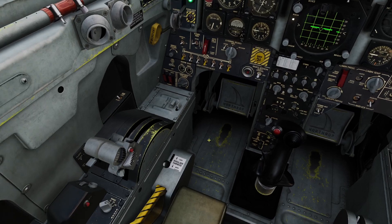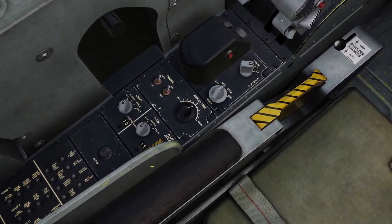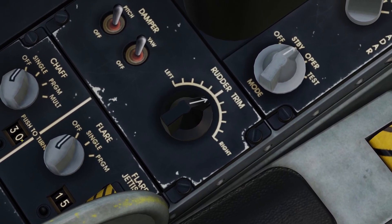You control the chaff and flares with this panel over here. It's kind of hard to see — it's off your left elbow. You can see there's chaff and flare, and two little numbers to show you how many you have left.